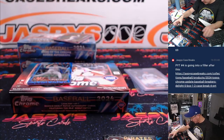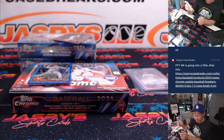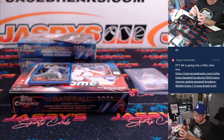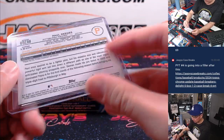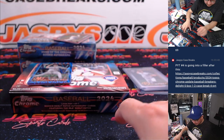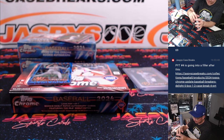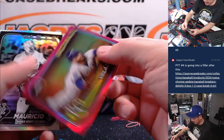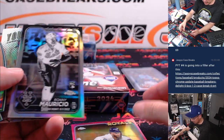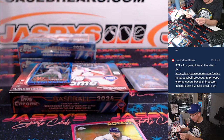That's a nice box here. We got Paul Skenes rookie refractor, Pirates — it's going to be for Jason Kirsch. And a Junior Camonero refractor for David and the Rates. We got Nelson Velasquez to 399 for the Royals. Ronnie Maurizio and a Shota Youthquake for Zach.